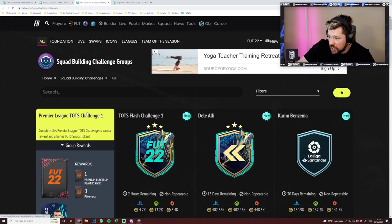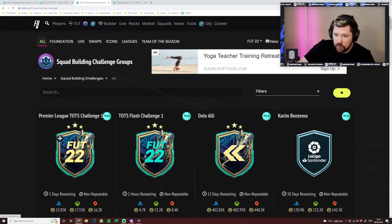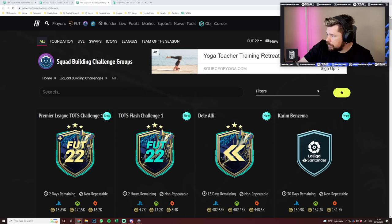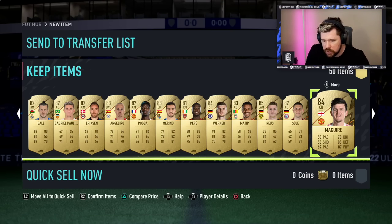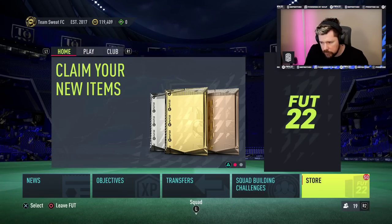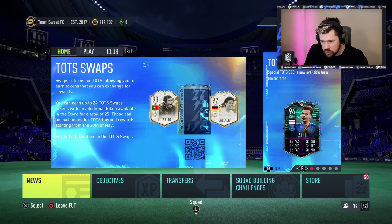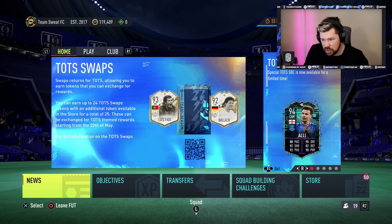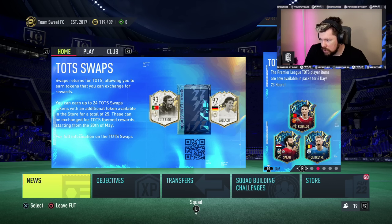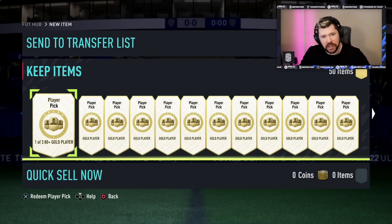You've got a flash challenge, you've got a Premier League Team of the Season challenge. I think overall the team itself is actually brilliant — I don't think you can really fault it. And then we've also got the token suggestion system, which is available. You can earn up to 24 swaps tokens and exchange them from the 20th of May — that's two weeks away. But loads of content to engage with there guys. Let me know what you think down below. Cheers for watching, I'll see you next time. I'm out.